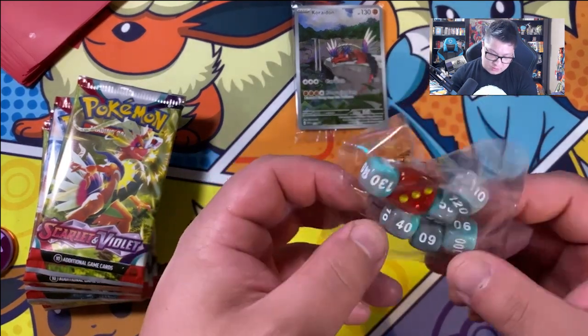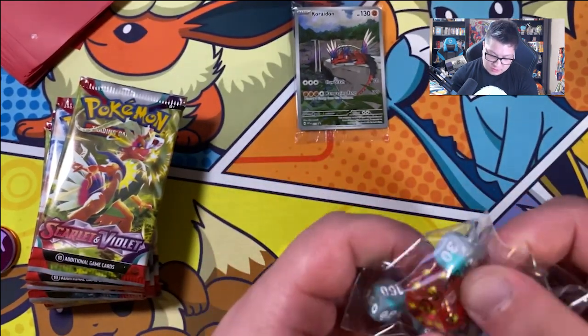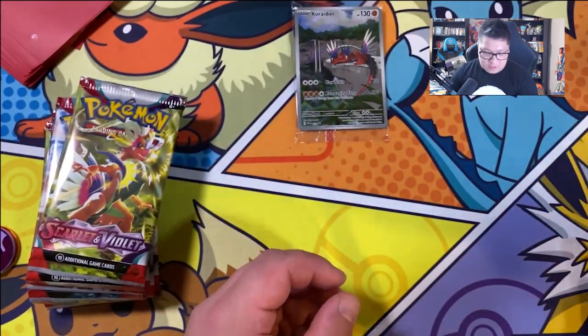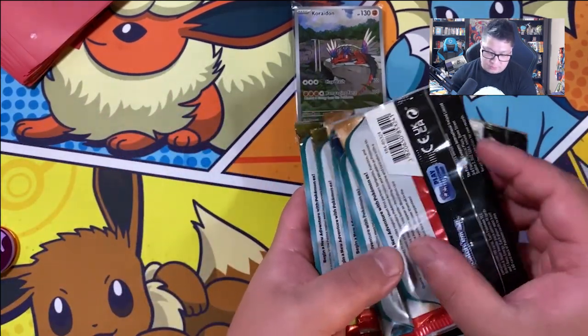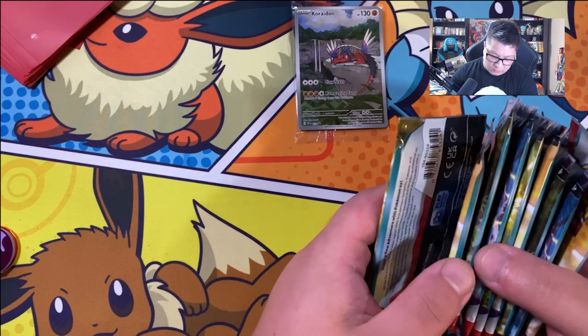Here are the dice — a little bit of an interesting mixed color. And then the big dice. It just has EX for the number one slot, which is kind of unfortunate. So we got one, two, three, four, five, six, seven... one, two, three, four, five, six, seven, eight, nine. Oh, we got nine?